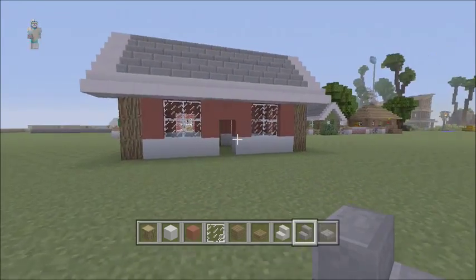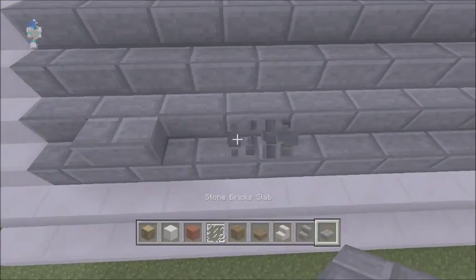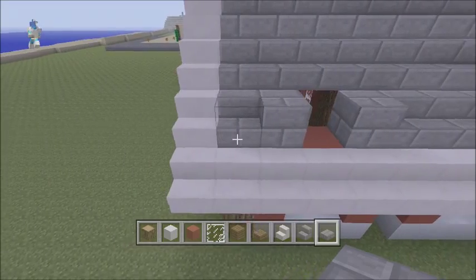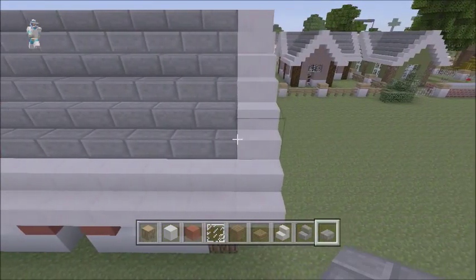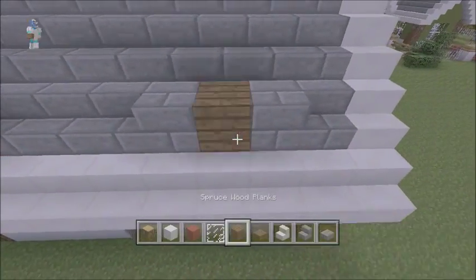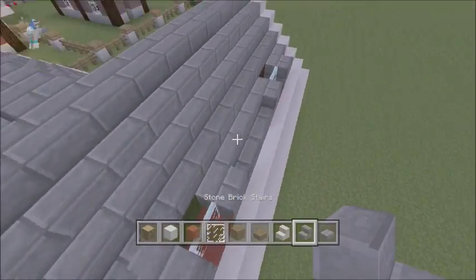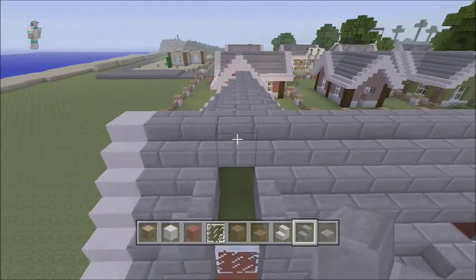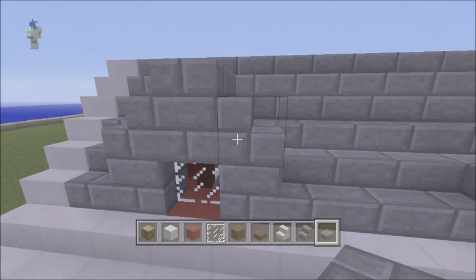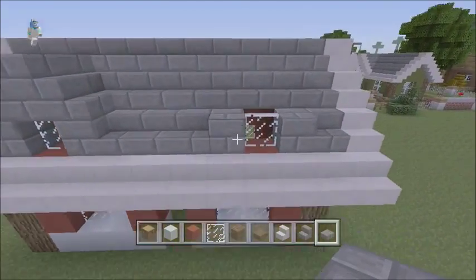So you're probably thinking now that this doesn't really look that good. What I've done on my own house — you don't have to do this — is add a little roof dormer detail. Go two blocks away from there, put your glass pane in there, put your stairs up there, then connect it to the block above the stairs. It looks pretty cool — do it on both sides. It just adds a bit more detail.